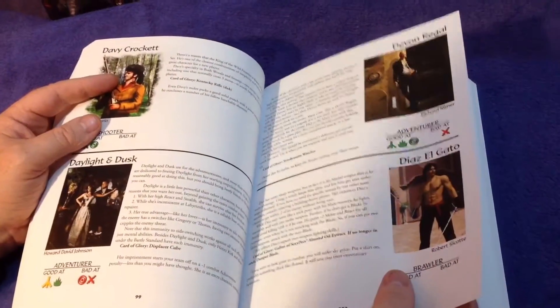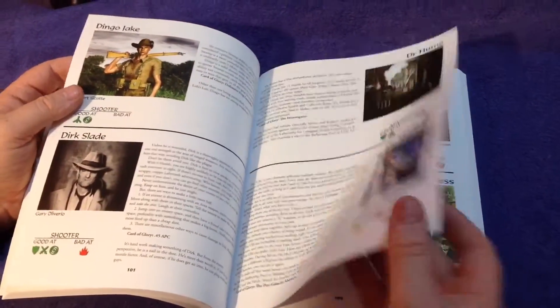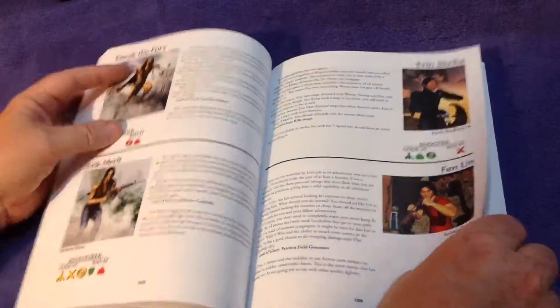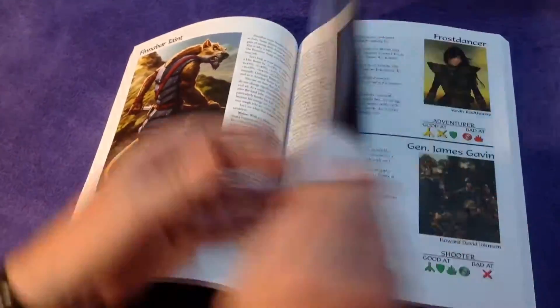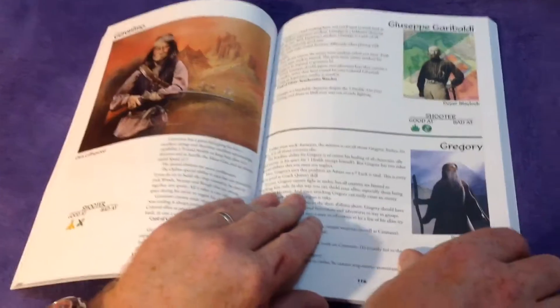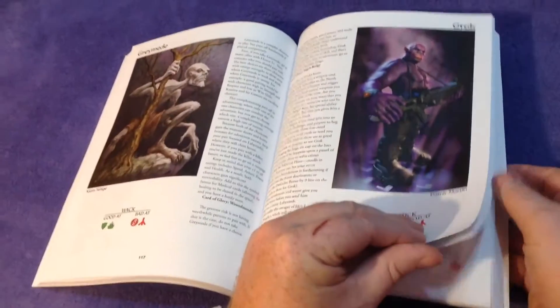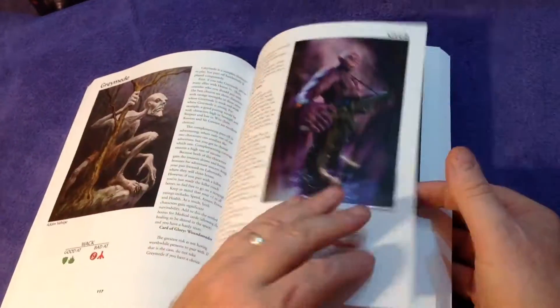Davey Crockett, Daylight and Dusk, Dingo Jake — all the characters. Let's whiz through because there are so many. As you see, you read all about them. Really neat. Full page for Geronimo there, and for some of these. Grock — he's cool looking, isn't he? Reminds me of Small Soldiers.